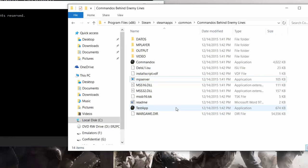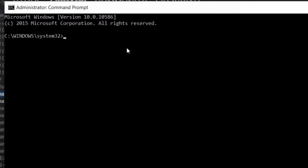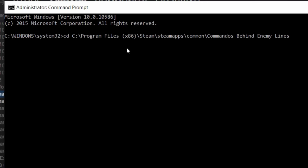What you're gonna do from here is to copy the directory of where your Commandos on Steam is installed. Copy the entire directory with Ctrl+C, then head back to the Command Prompt and type CD followed by a space, right-click to auto-paste the directory folder, and press Enter.